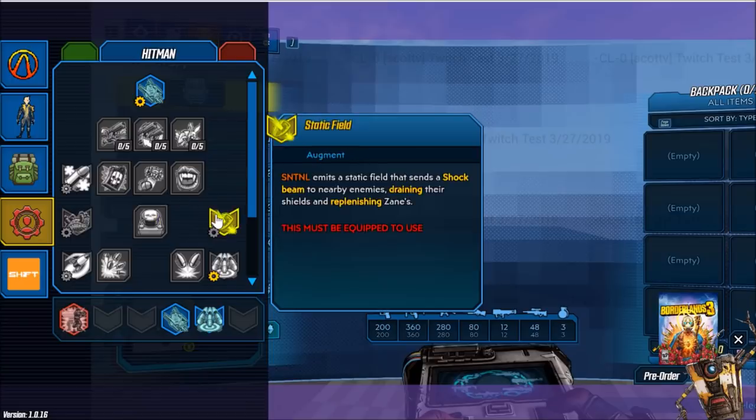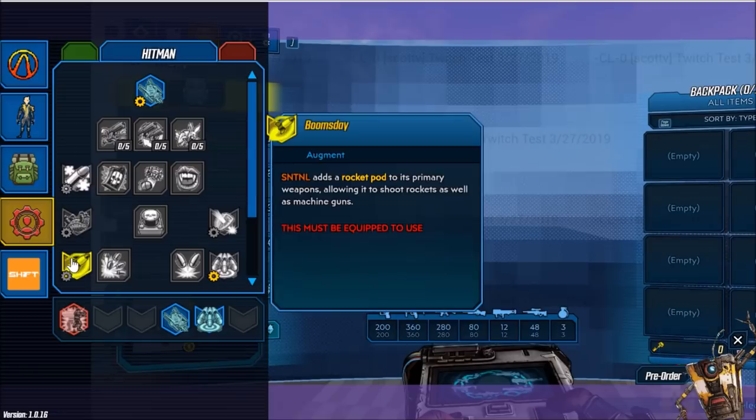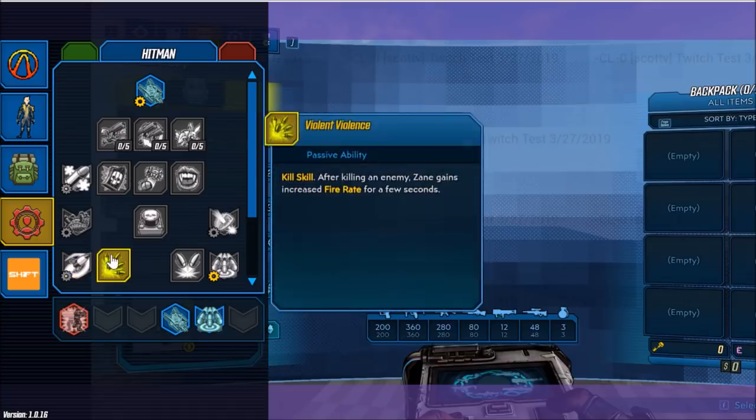Up next we have Static Field. SNTNL emits a static field that sends a shock beam to nearby enemies, draining their shields and replenishing Zane's. Up next is another augment ability, Boom's Day — SNTNL adds a rocket pod to its primary weapons, allowing it to shoot rockets as well as machine guns. And next skill is Violent Violence — after killing an enemy, Zane gains increased fire rate for a few seconds.